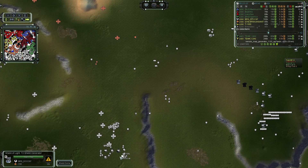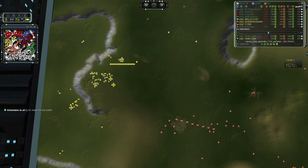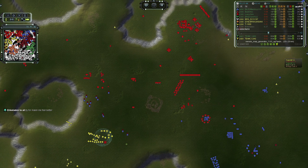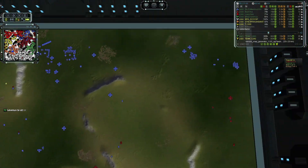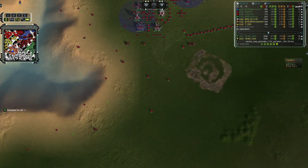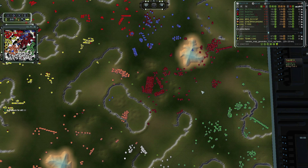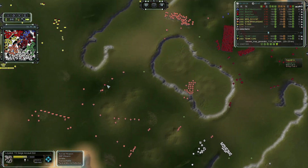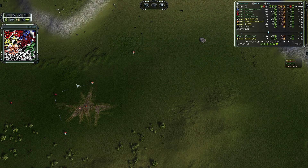Do we have any experimentals under construction in the base? No. Probably reclaiming some factories. T3 still on the way. Firebase getting nice and beefed up. Air grids starting to be a thing. I don't see any experimentals yet — it is 17 minutes, so it's not that soon that we start to see mass T4 spam. Run-by opportunity by this Loyalist, but this Titan says nope, not having it. That shield is going to prevent really any lingering damage, and there it goes.